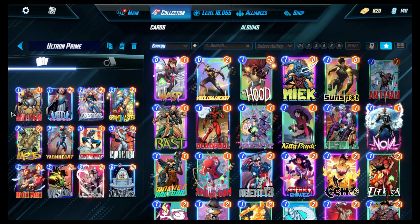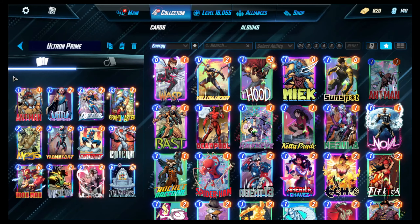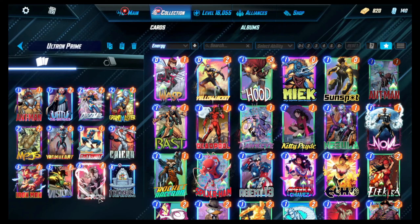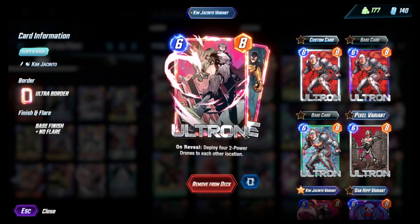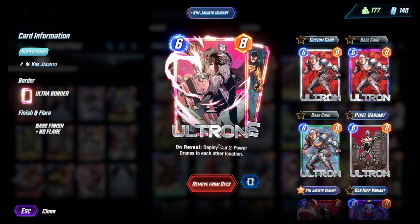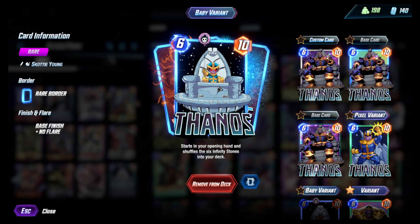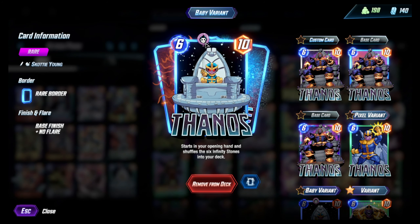This here is a combination of two old decks into one — I call it the Ultron Prime deck. If you watch the Marvel show 'What If,' you'll know that Ultron became the master of everything. When he did, he pretty much made Thanos look like a little baby, a non-threat wishing he could be evil.